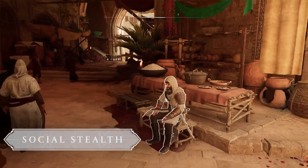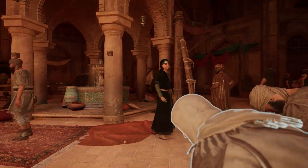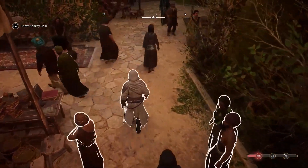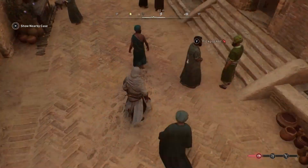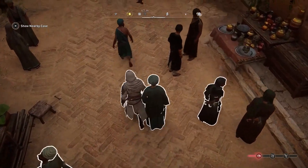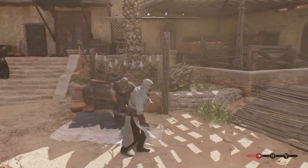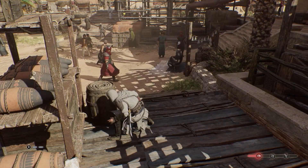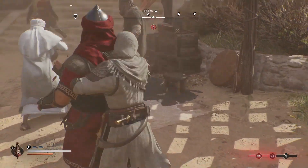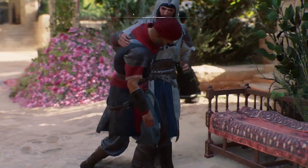Hiding in plain sight — the second tenet of the Hidden Ones is one that Basim embraces in the streets of Baghdad. Throughout your journey, crowds can help you stay hidden from the eyes of your enemies. Walking into a group of at least three civilians will let you blend in and help you avoid the gaze of guards or facilitate a dangerous escape. You can also bribe specific civilians using tokens to distract guards or stay hidden within a moving group — a practical way to infiltrate locations of interest.